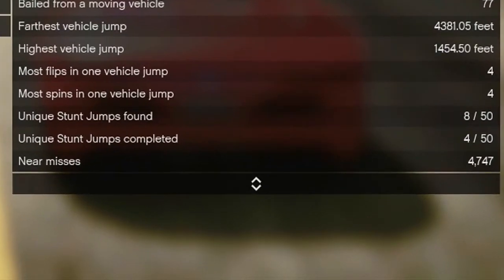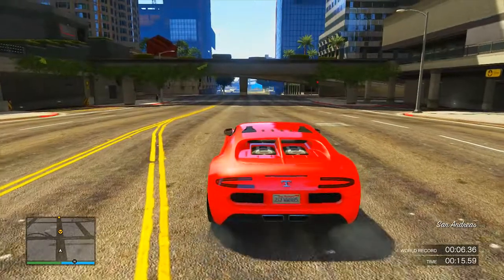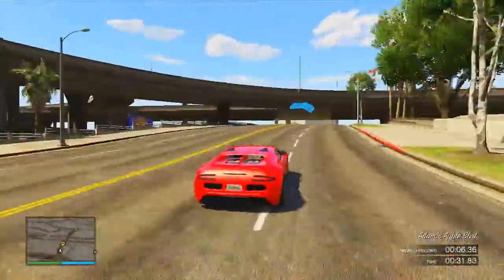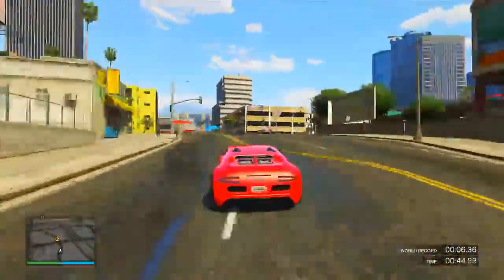I'm nowhere near getting my achievement, but using this method you can actually get the achievement and the lime green paint job very quickly. Generically a lot of you may already have a lot of these stunt jumps completed — like a good 20 — because just playing online you might already stumble upon them. But this is my second account, which is why I only have four.